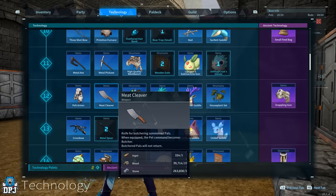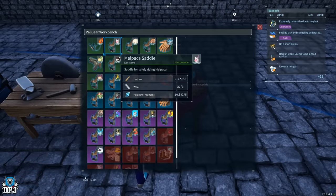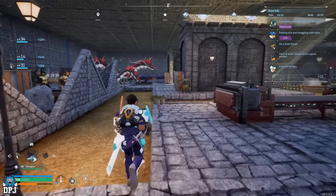The only requirements are that you have the meat cleaver to butcher said PALs, and the PALs you plan on doing this with must have a saddle so you can mount them. And that is literally it — that is all you need.